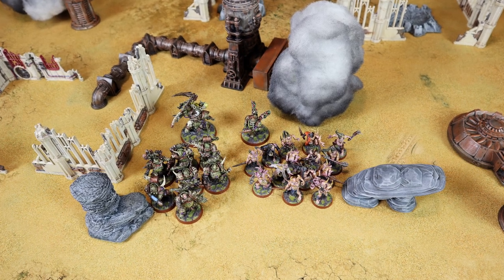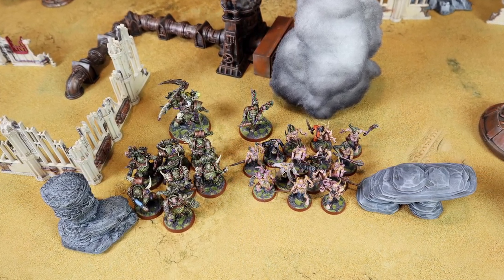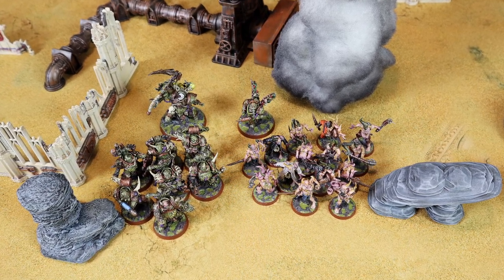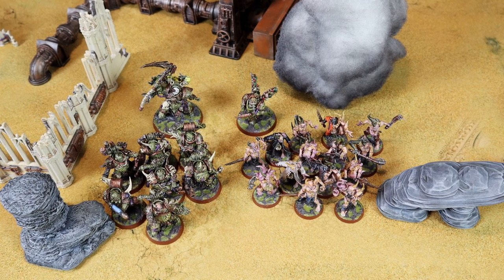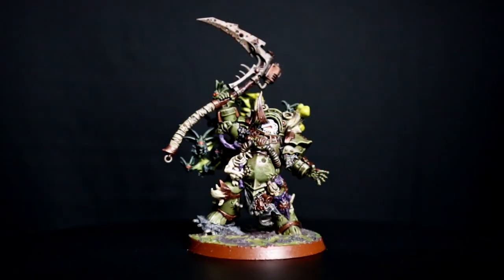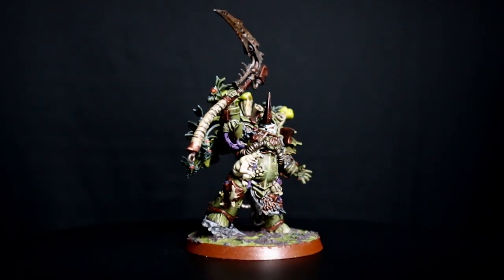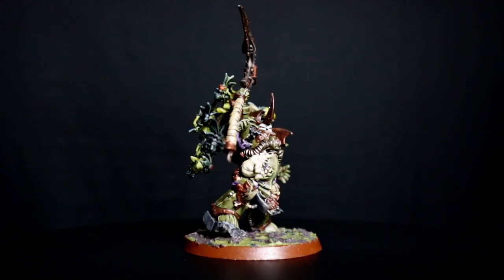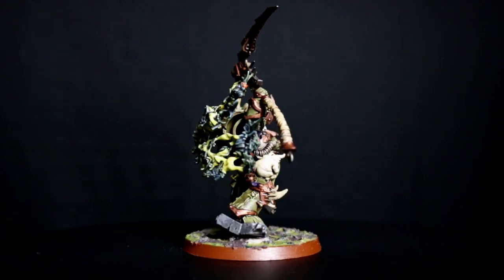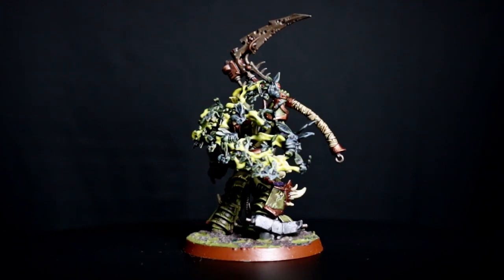Typhus is once again on a war footing and this time his target is the vanguard of the Necron army. My Death Guard belongs to the plague company Harbingers. The general is Typhus with the Chamberroth general trait, armed with Mastercrafted Man Reaper and Black Grenades. He can manifest 2 psychic powers and knows Smite as a base power plus Curse of the Leper and Plague Wind from the Contagion Discipline.